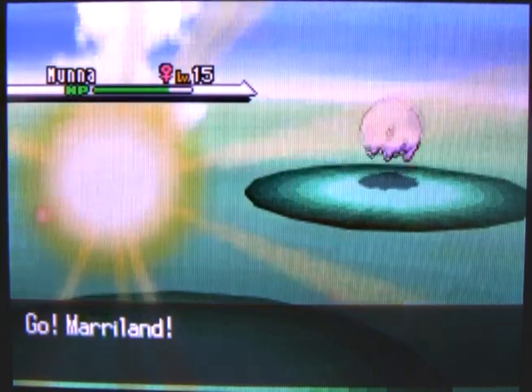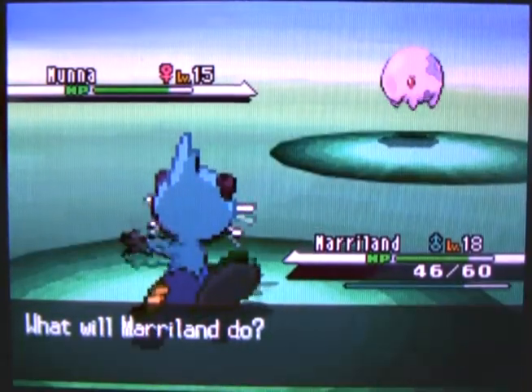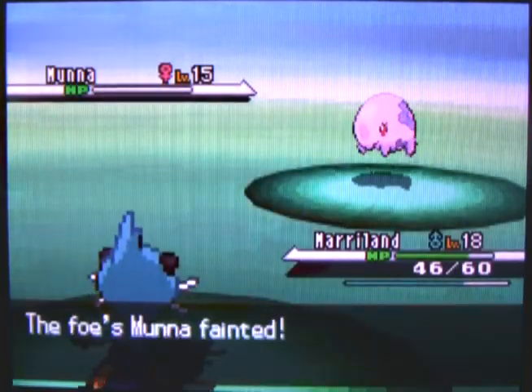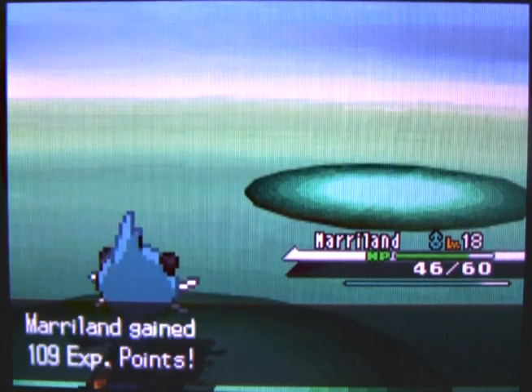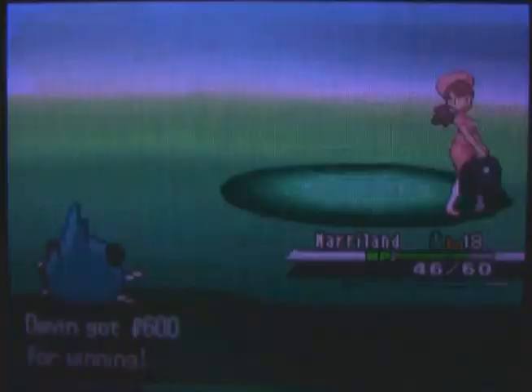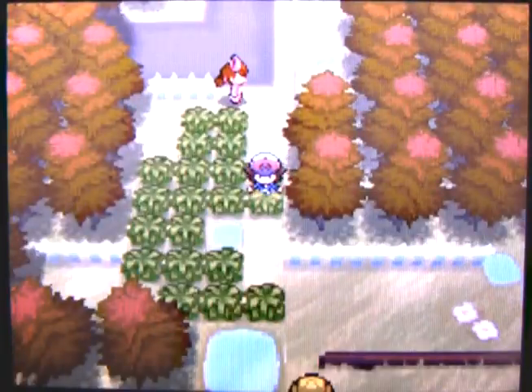This Moona here is using Yawn, which means I would have just fallen asleep had I stuck around. I could have used a Chesto Berry or something, but I'm just going to switch to Marilyn instead so that I'm not put to sleep. The nurse warns that around Pinwheel Forest, a lot of Pokémon inflict poison or paralysis.